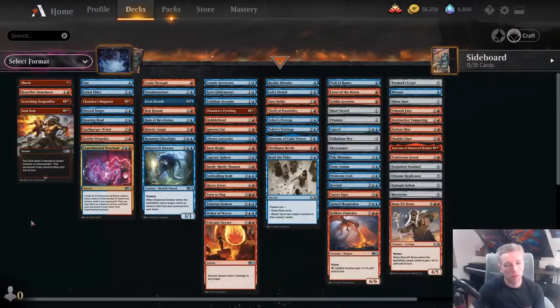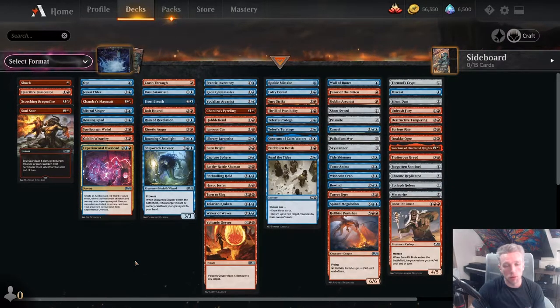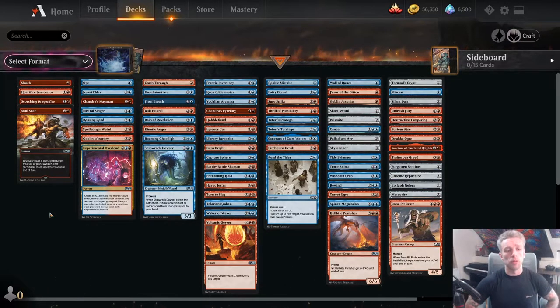Here we can see the pick order layout. On the left are the first pickable cards and on the right are the unplayable cards for this deck. The colour you want to be primarily focusing on is red. Blue is very much a support colour in this format — it's a good support colour, but the best cards are the red ones, and in particular the removal. Red has very good depth of spells and removal in this format.